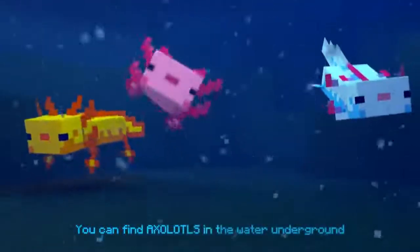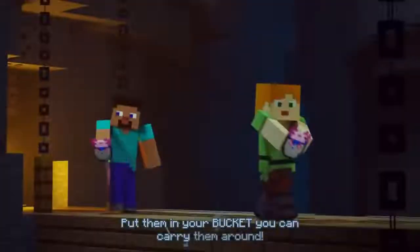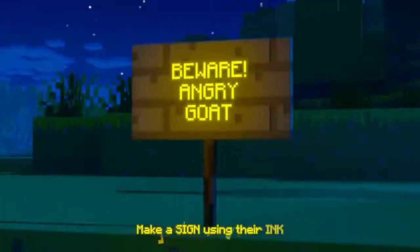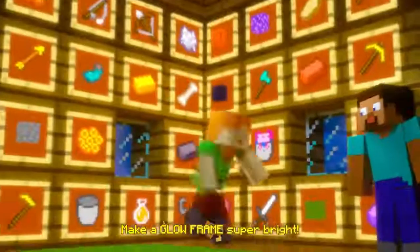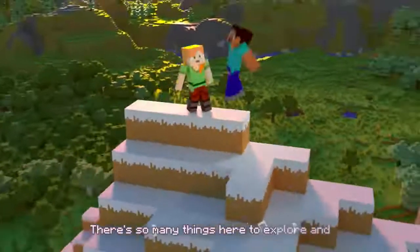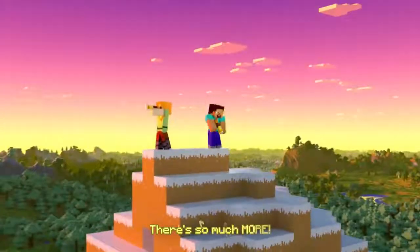You can find axolotls in the water underground. Put them in your pocket, you can carry them around. There's glow squids way down here, they fill their caves with lines. Make a sign using their ink, make the glow frame super bright. There's dripstone blocks and deepslate versions of the ores. There's so many things here to explore and there's so much more.